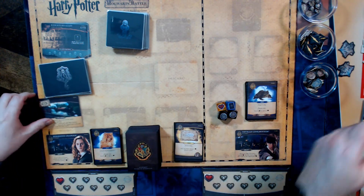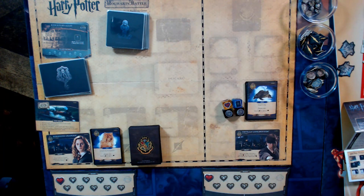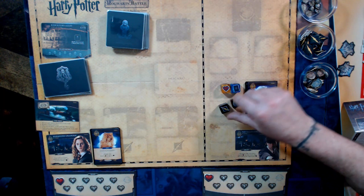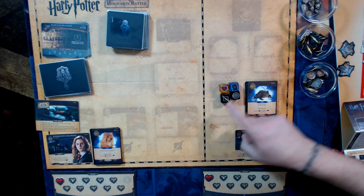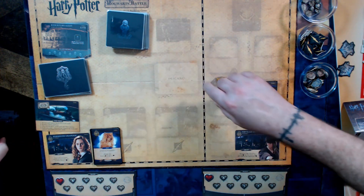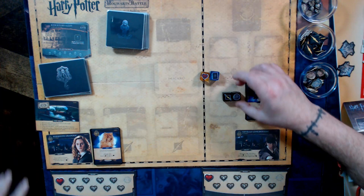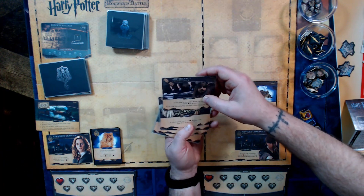We have 10 new Hogwarts cards to add, no promos this time. We still have the house dice through the rest of the game. Each die has a specialty: hearts mean all players gain health, the card symbol means all players draw a card, money means all players gain coins, and fight means all players gain fight. Cards in the Hogwarts deck will have us roll for positives; the dark arts deck rolls the Slytherin die for negatives.